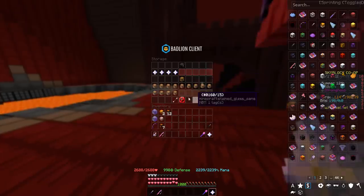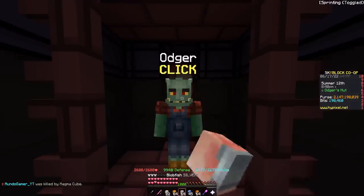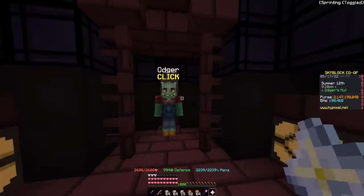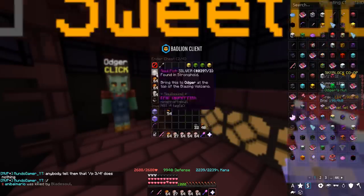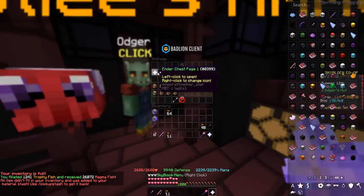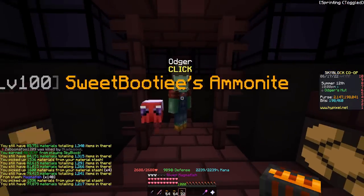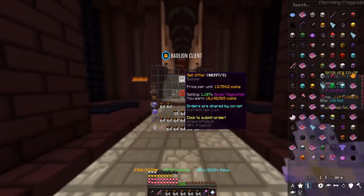While we wait for some things to sell, we can go ahead and collect all of our trophy fish. We're going to take all that trophy fish, talk to Auger here, and fillet it all. That right there was 27,000 magma fish. Here's another full inventory for another 24,000 magma fish, and then here's our final full ender chest — 26,000 magma fish — and then this final one for a beautiful 15,000 magma fish. We can throw all of it in the auction house for 16 million coins.